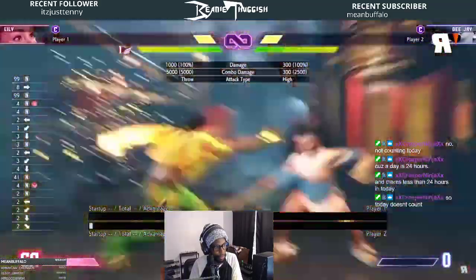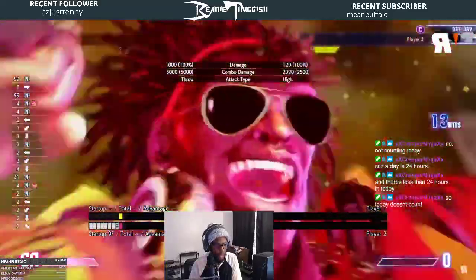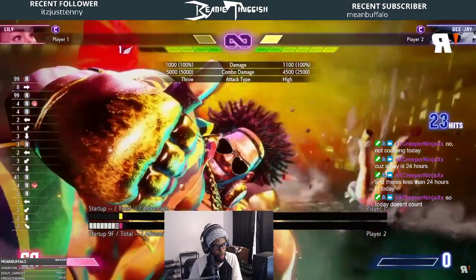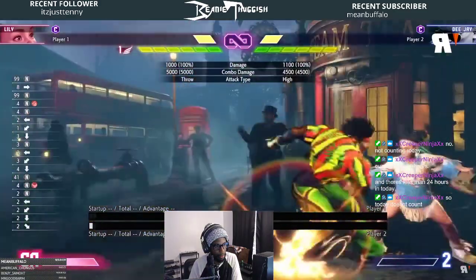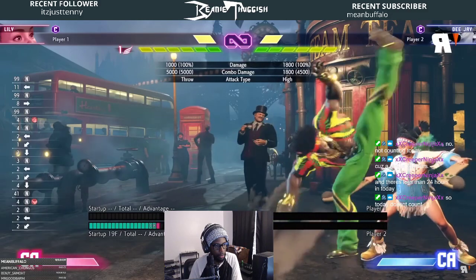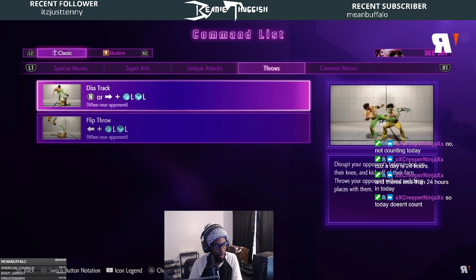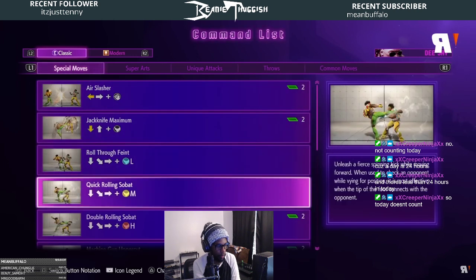He was very lackluster in Street Fighter 4. DJ is traditionally a space control and tricky rushdown hybrid charge character, and it feels like they got his style and personality down perfectly. The first thing to do when testing a legacy character is see if their classic moves and combos remain — and they most certainly do. It's worth mentioning that DJ is now a charge and motion hybrid character.